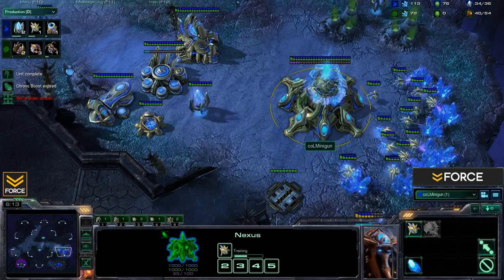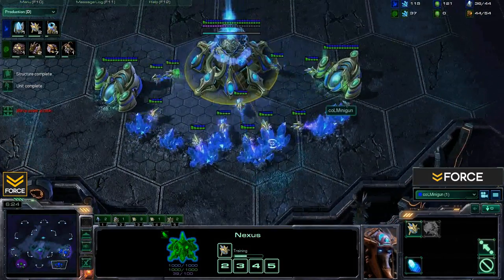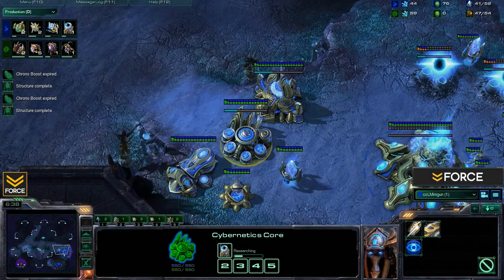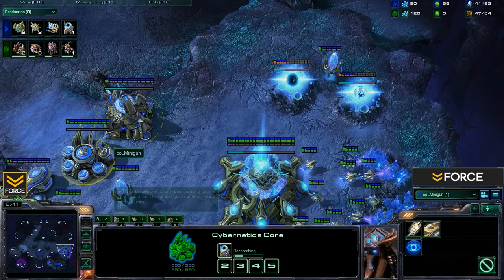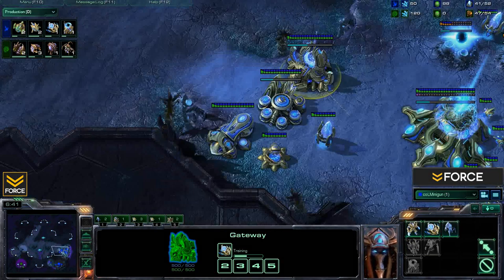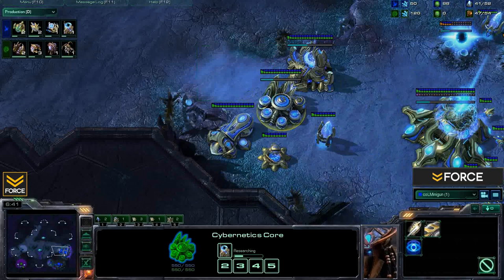He's going to be probing up basically until he gets to about 40 supply. It is important to note that at 20 supply, we did see two assimilators come down. This of course allows you to get that warp gate research as soon as the Cybernetics Core finishes, but also come out with that stalker and then immediately follow it up with the sentry. The initial zealot and stalker can be used for scouting initially — you want that sentry on the inside of this wall off, so you can drop force fields and have the sentry nice and safe against any possible early aggression.